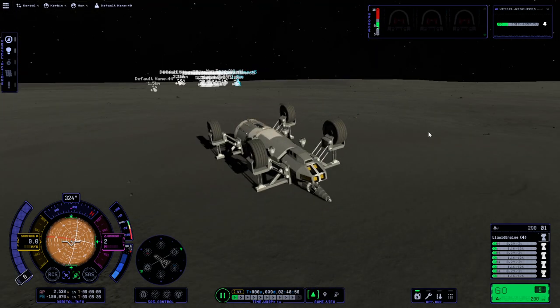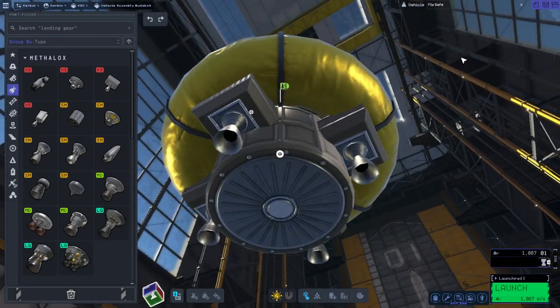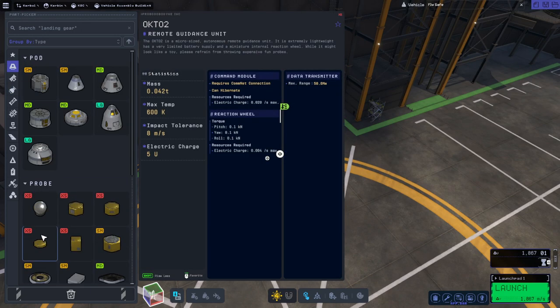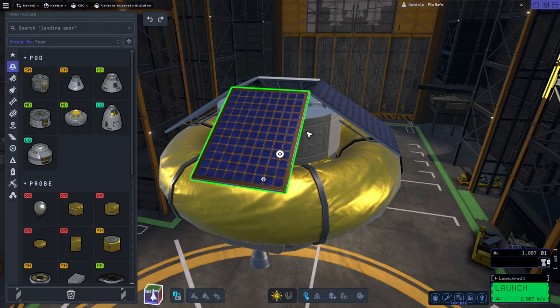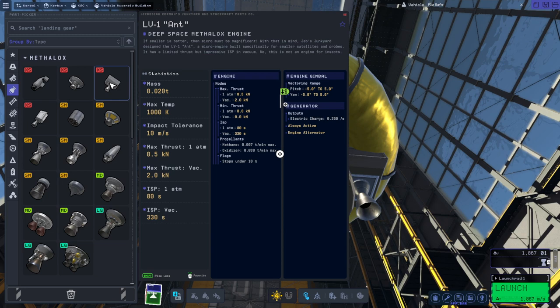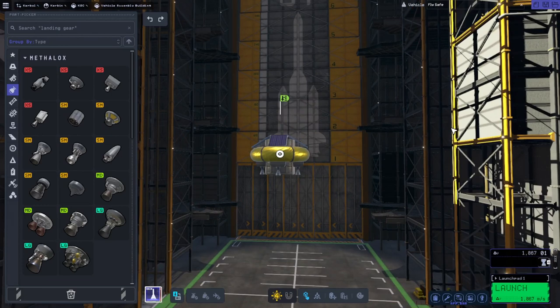I'll revert this and we are going to launch something to land at it. I'm going to go really small. We have the little reliable lander probe of awesomeness, built around the little Octo-2 remote guidance unit, which only has 0.1 kilonewtons of reaction wheel torque, but we hope that's enough. We've got battery on top, solar panels, a toroidal tank, an Oscar B tank, and four ant engines. The ant engines in this version are actually pretty good - they've got a vacuum ISP of 330.